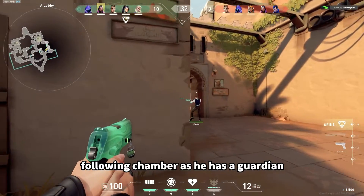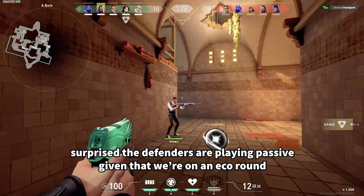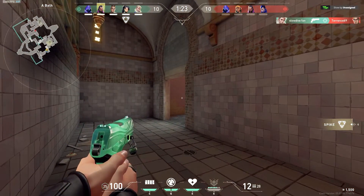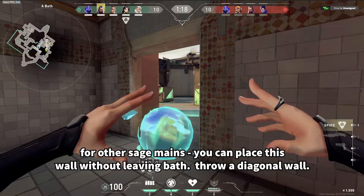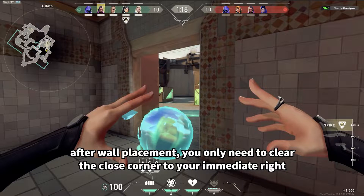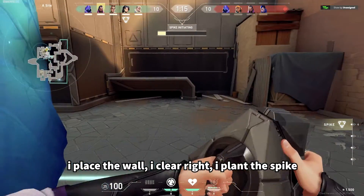I'm going to follow Chamber in and let's see what happens here. Based off of what's been happening earlier in the game, Omen does play this angle pretty aggressively. For other Sage mains, if you throw a diagonal wall from this angle, you don't actually need to leave bath to place the wall. So when you exit, you only need to clear the right side. So I'm going to immediately wall and then plant the spike here.